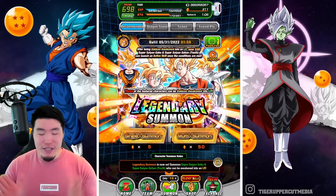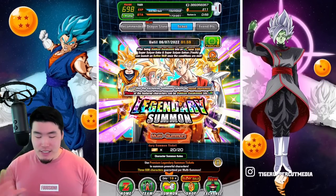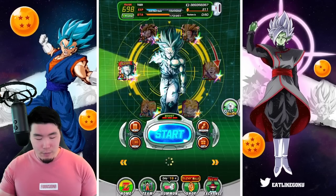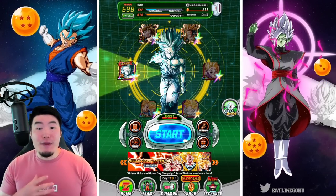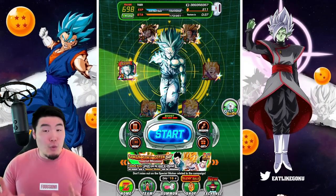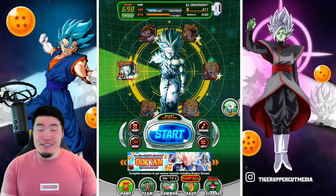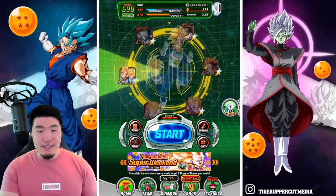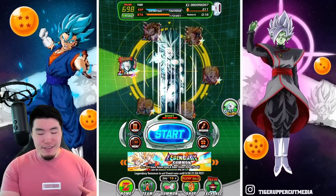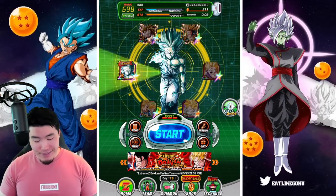Nonetheless, we are gonna try — we'll spend 200 stones so four multis, and also do the ticket multi as well, so about six multis worth of summons in this video. If I don't get them, that's fine. Before we start summoning though, I want to give my wheel of Gohan slash Goku a spin because sometimes this helps with summoning luck. I'm gonna do five spins for Goku and then eight spins for Gohan.